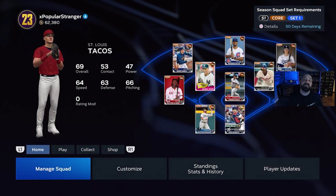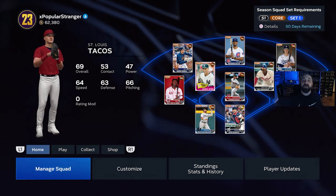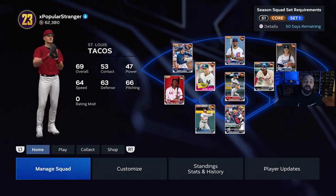Hey, what's going on everybody, this is Popular Stranger and we are back again today with another MLB 23 The Show Diamond Dynasty video. In today's video we have the no money spent journey — it begins here, episode number one. We're going to open up our pre-order packs and talk about what we plan to do in this series going forward. If you're new here, make sure you click that subscribe button.